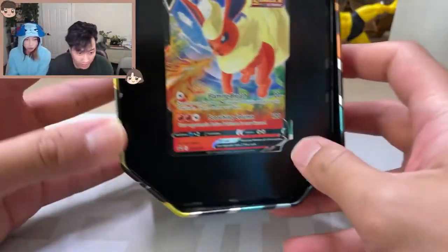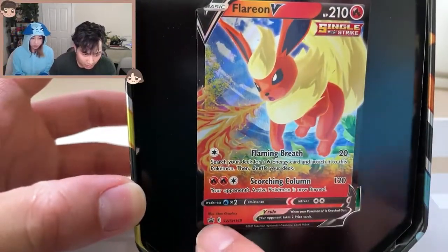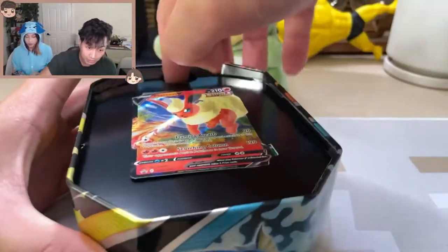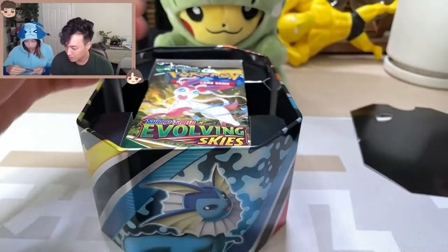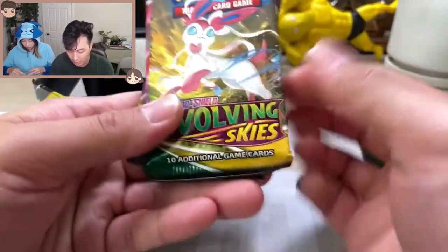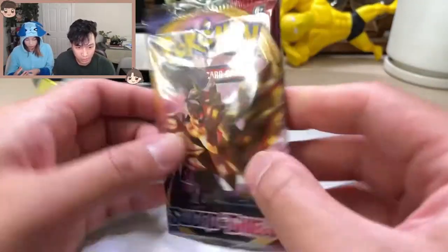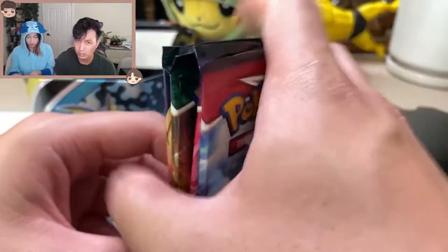And there he is! So cute! Flareon with the little promo on the bottom — you can't get this anywhere else but the Eeveelution tin. We're going to take this guy out here, be very gentle. Put the code card aside. It comes with four Sword and Shield packs: Evolving Skies, Chilling Reign, Battle Styles, and Sword and Shield Base, which is pretty cool. You can't really find Sword and Shield Base too much anymore — I think a lot of them are in promo boxes or tins.